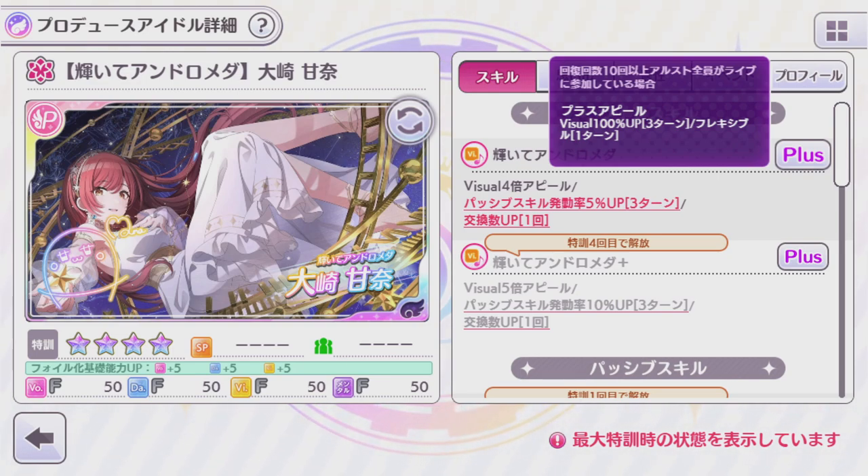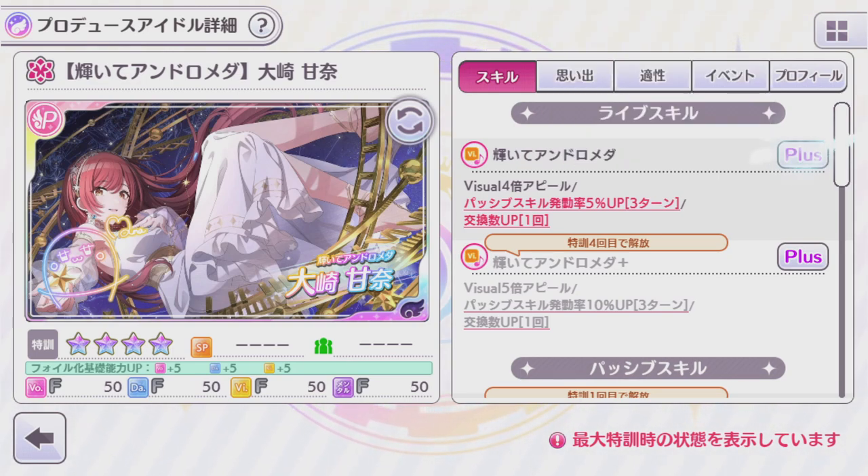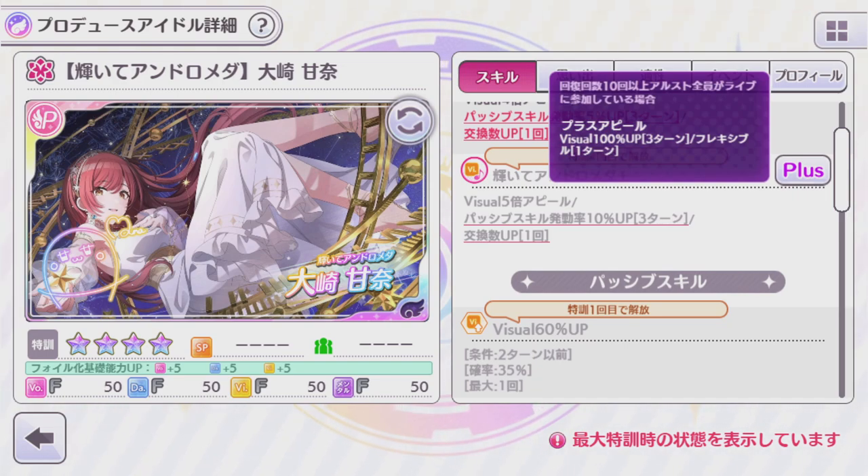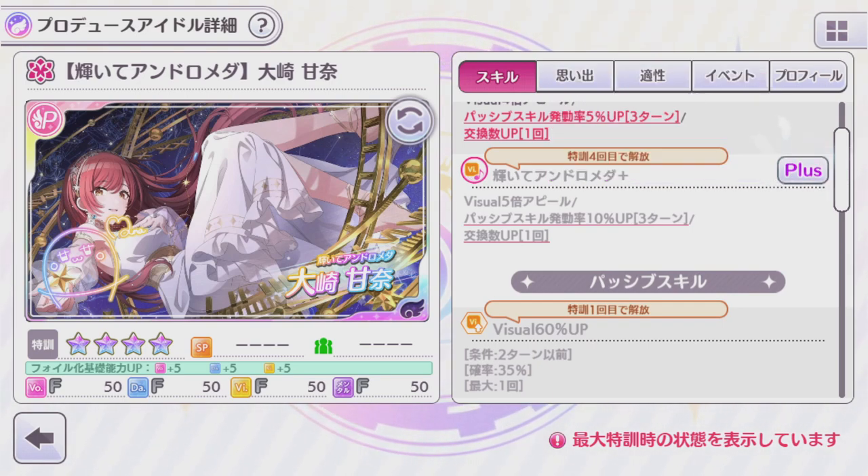Flexible is a buff that makes it so that all plus appeals will be active the next turn, assuming that they were already in your hand and regardless of whatever their conditions are. Her fully upgraded appeal at 4 stars is a Visual 5.0 that grants you a 10% buff to your passive activation rate for three turns, gives you one mulligan, and the same plus appeal effect — a Visual 100% buff for three turns and one Flexible.